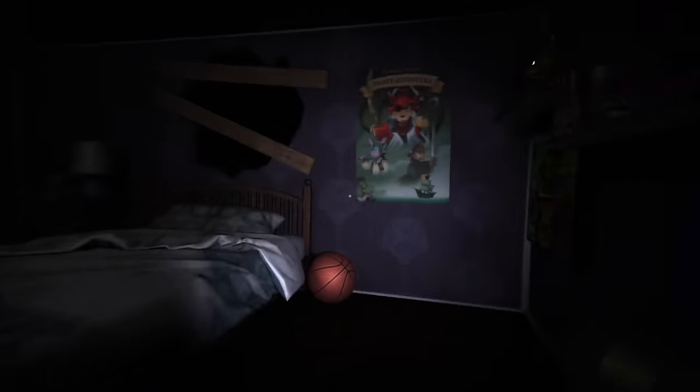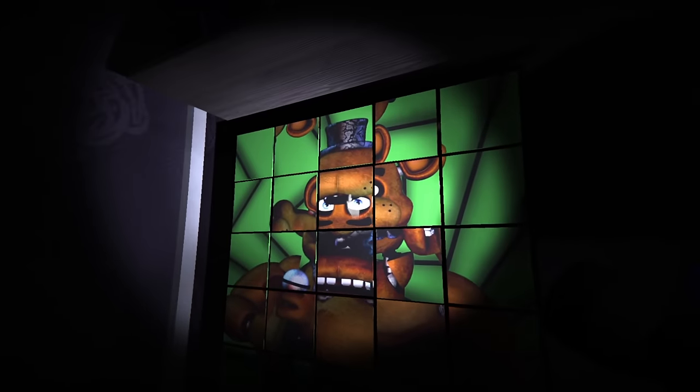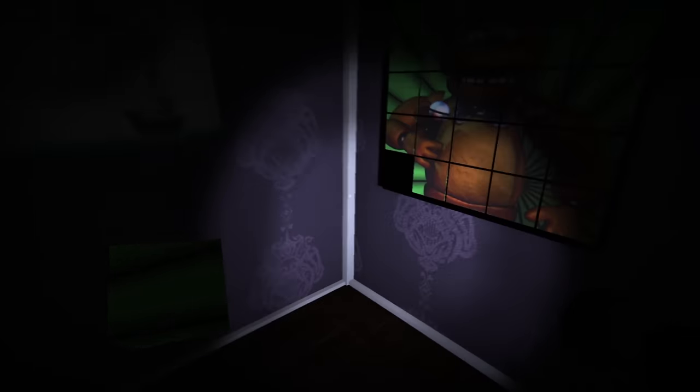Nightmares is the first level, which is based off the Final Fantasy 4 location. Who knows — the theme is that every level is based off one of the games as we go on. To beat this level, we have to complete the Freddy puzzle on the wall, including the missing piece which can only be obtained by unlocking a box with two keys found in random drawers.